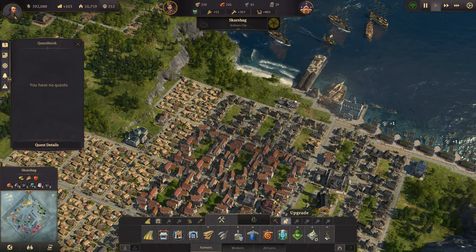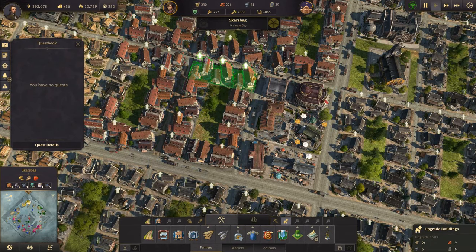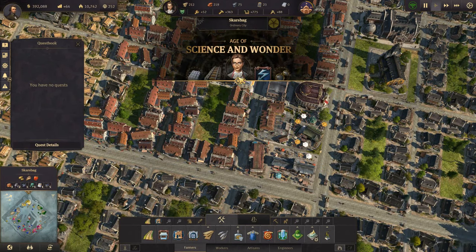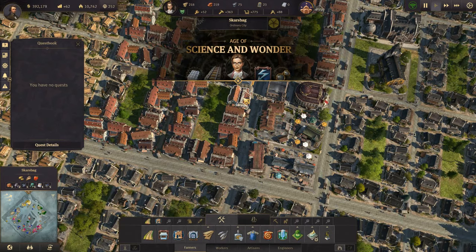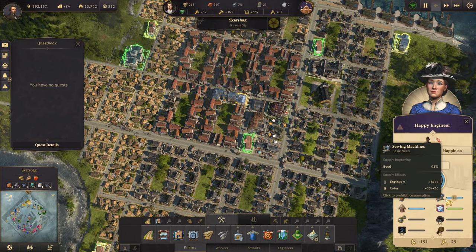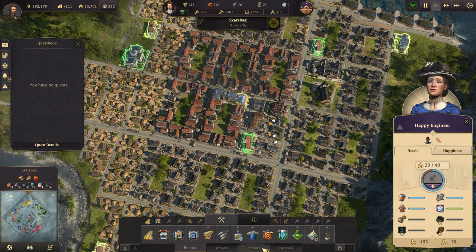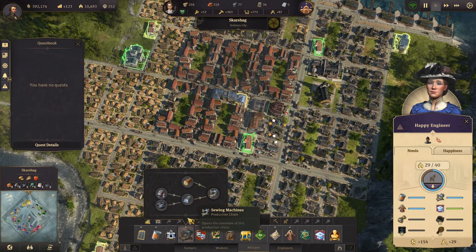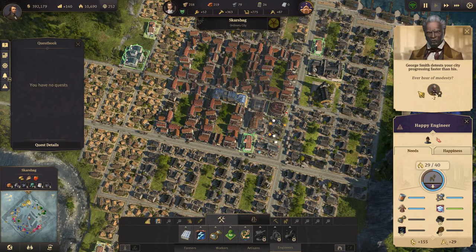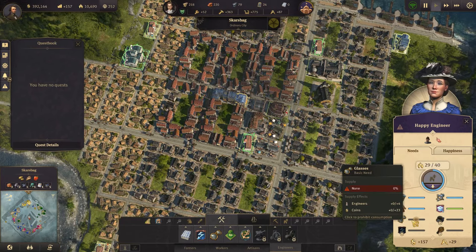We've taken care of the artisans' needs and can now upgrade some residences to engineers. The 'Age of Science and Wonder' notification appears — very nice. Sewing machines are needed; let's evaluate whether we're producing them. Looks like we need to make glasses as well.